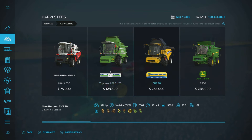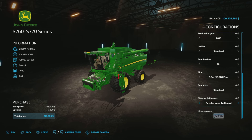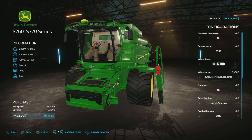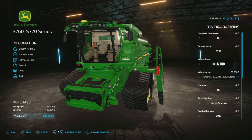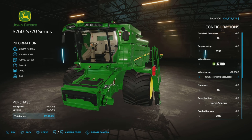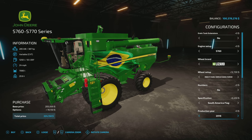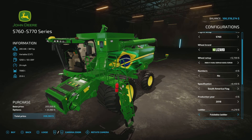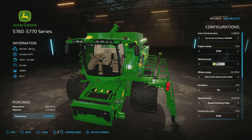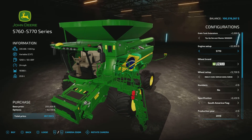We didn't look at the other model — the S760 and S770. Everything is essentially the same on this one as the other. We have the three sizes of tires and then tracks in Lizard — those are the LSW style tires. The flags and the ladder option are also available here. Literally everything that's on the other one is on this one, just with slightly less grain tank capacity and a little less maximum horsepower. This is the smaller version, basically.